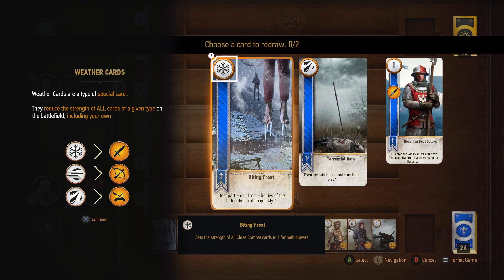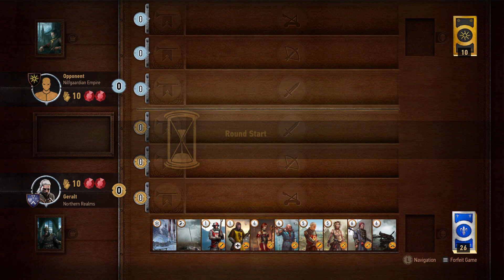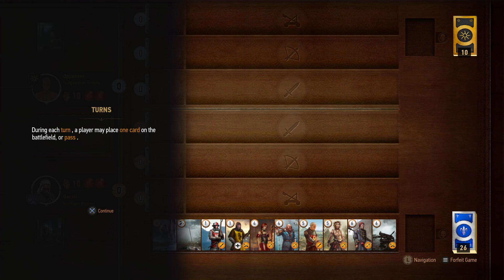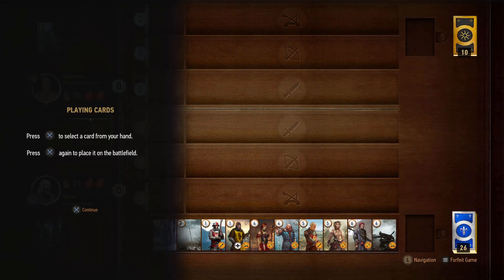I'm going to assume it's going to constantly remind me of where these things are going to take effect. At the start of each game, you can select up to two cards to discard and redraw, but let's skip that and go straight to play. Here is the battlefield. This is your side, this is your opponent's side. During each turn, a player may place one card on the battlefield or pass. Each deck has a leader. The leader grants you a special ability which can be used only once during a battle. Trigger it at any point by pressing square. Press X to select a card from your hand, press X again to place it.